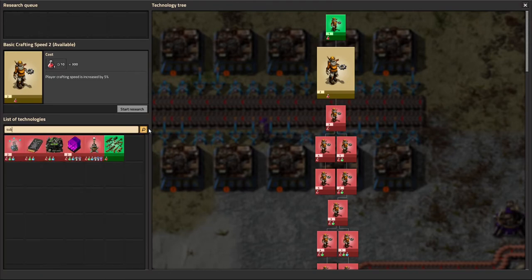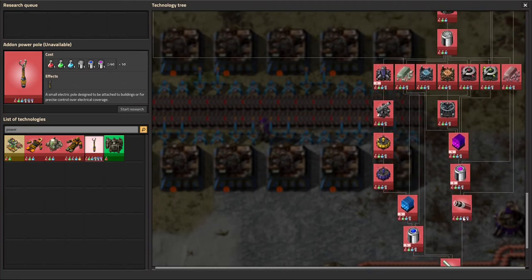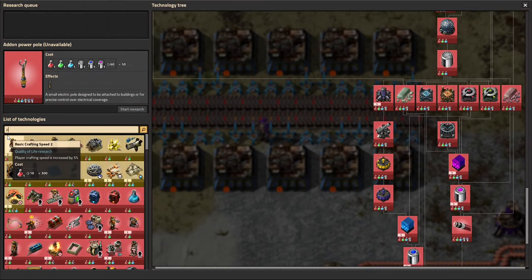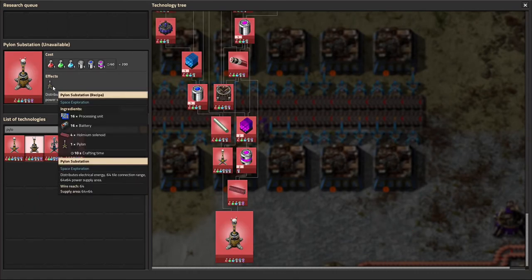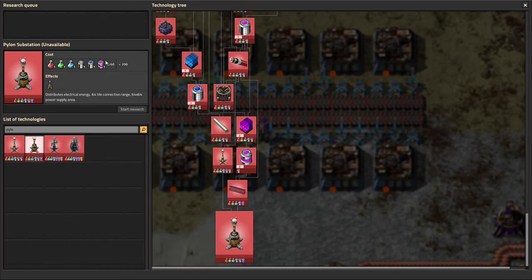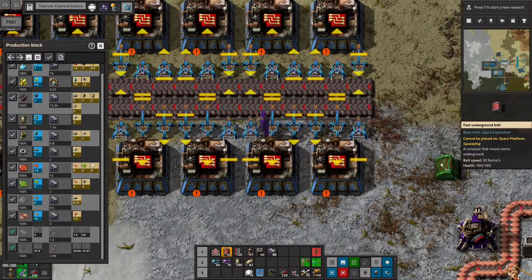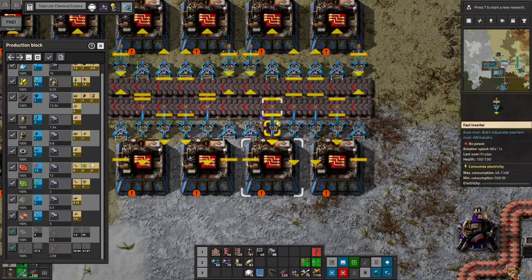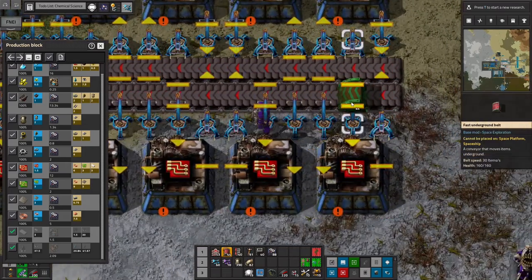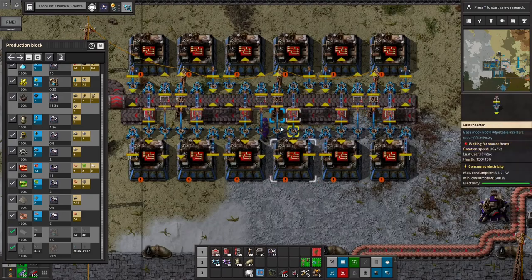Can I get substations yet? Nope. I did notice there's something called power pylons — a pylon substation with a supply area of 64 tiles and a wire reach of 64 tiles. Once we get that, it'll be an easy way to power our base, but we need all sorts of space science for it, so that's quite a while from now. For now, we'll just use the classic underground method. We can switch inserter orientations so they're all grabbing from the same area of each belt, use undergrounds like we do with the furnaces, and place a pole in each section. That powers everything perfectly.